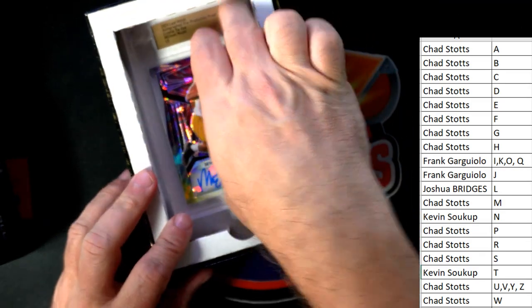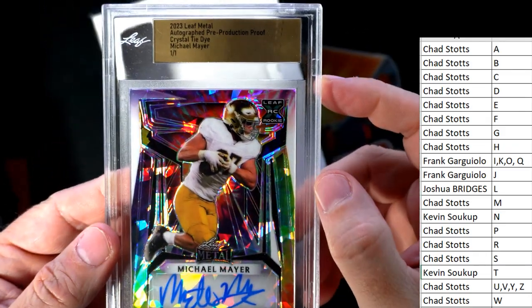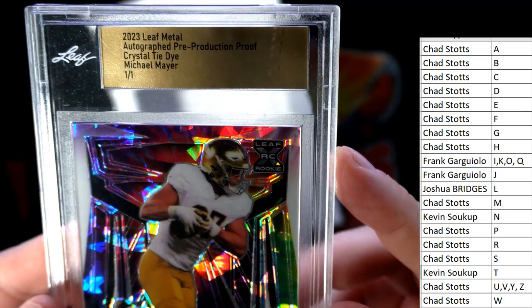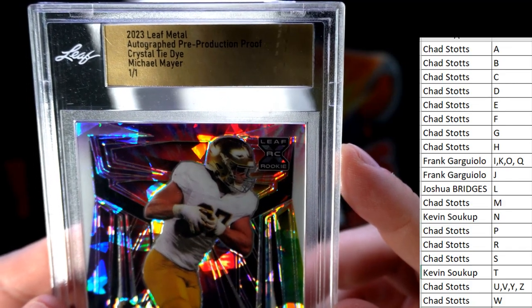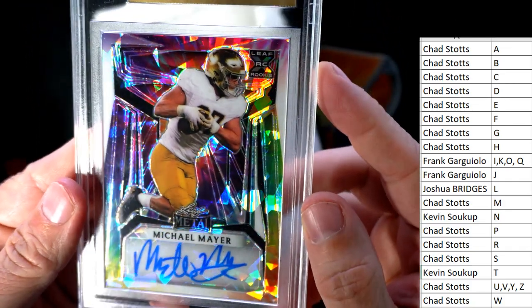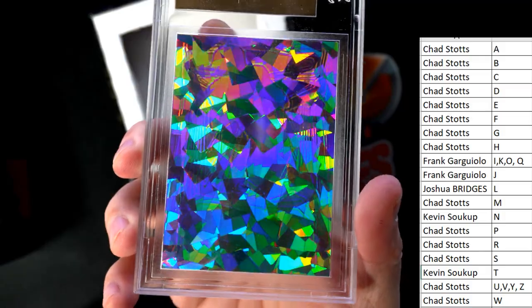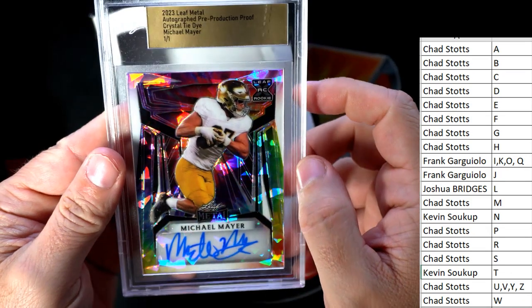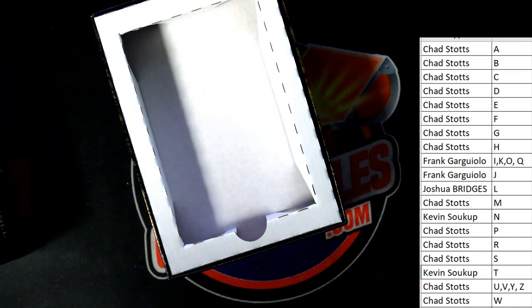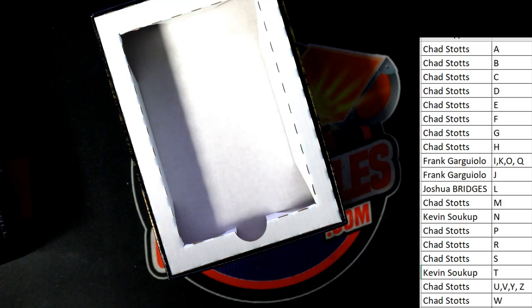Look at the back of that — that's nasty, that's awesome. Pre-production proof, one-of-one — what a beauty. Last but certainly not least, we have a Michael Mayer, also going out to Chad. This is a 2023 Leaf Metal autograph pre-production proof, crystal tie-dye, Michael Mayer, one-of-one. Look at that — wow, look at the back of that, that's sick! Chad got every card except one. Frank got the state pride card — you got every single card in the break except that one. Good break!